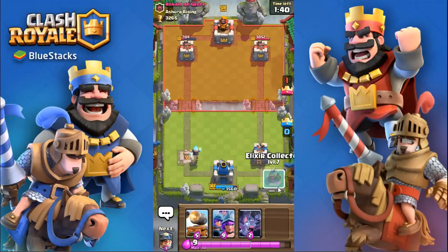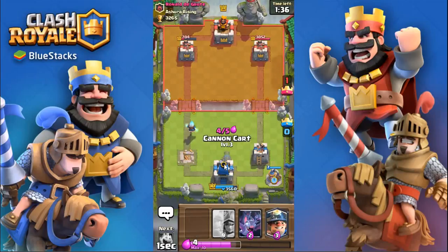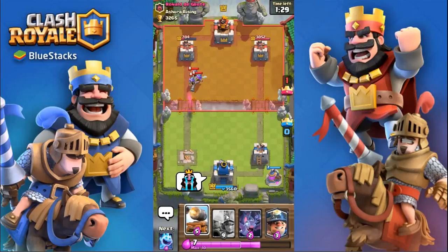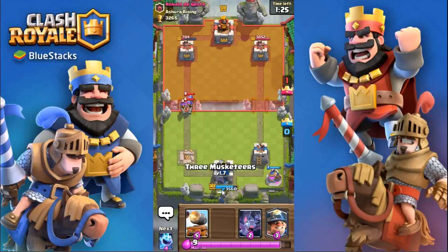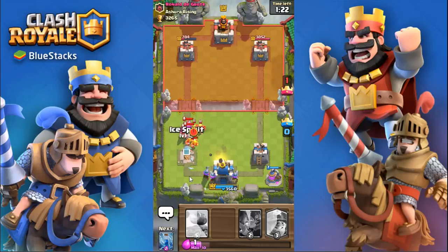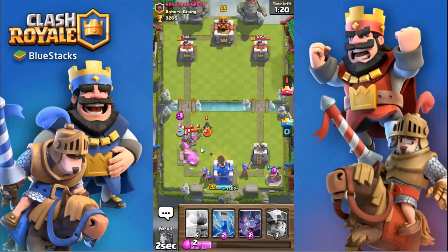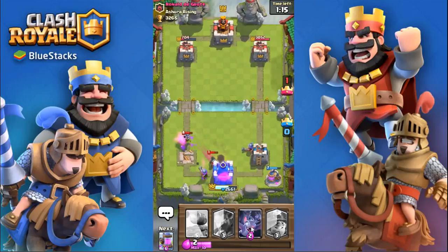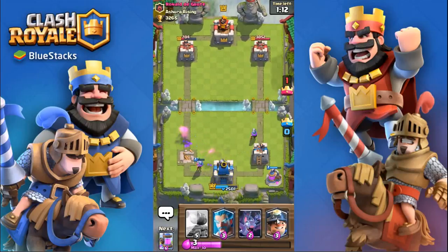Now I'll get an Elixir Collector down and have to get ready for Elite Barbs. He also has three Musketeers! In this deck I don't have a fireball or a rocket or anything — otherwise that would be really awesome. I guess I'll just have to go three Musketeers. Okay, he's probably going to do a ton of damage. Actually no, that wasn't too bad.